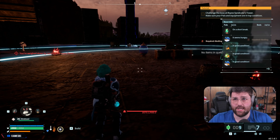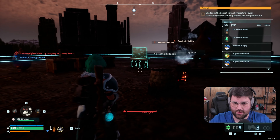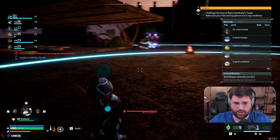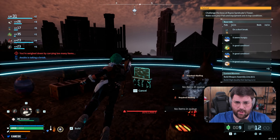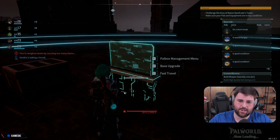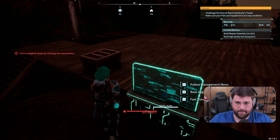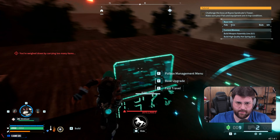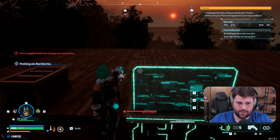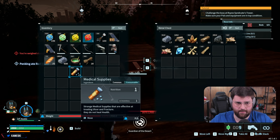By the way, if you guys ever need to figure out how to get from point A to point B when you're over-encumbered, the grappling hook is your friend — trust me, it's such a great tool. Let's get the Anubis out here so it can start mining, which will be good.